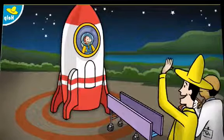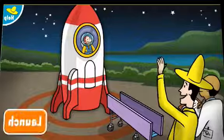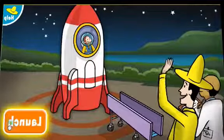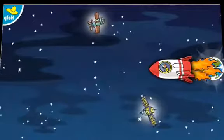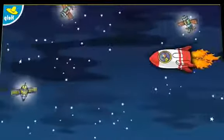Two, one! Press the orange launch button to blast off. Steer the rocket up and down so George doesn't hit other spacecraft on the way.